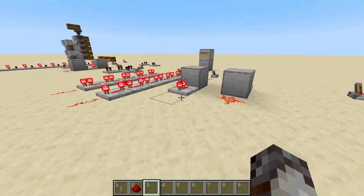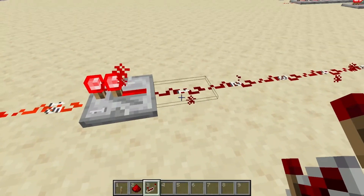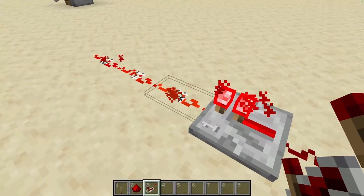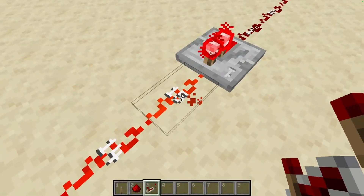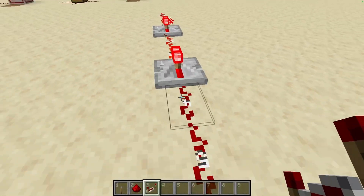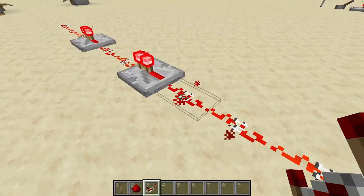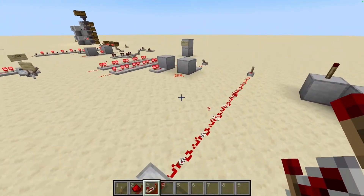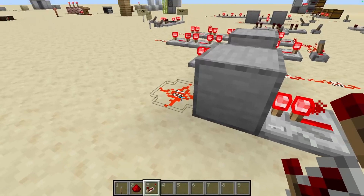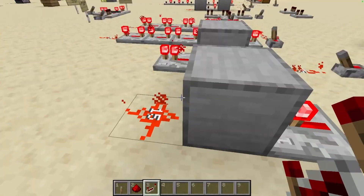If you ever need to send a redstone signal a long way, repeaters come in super handy for that. Basically, they take any signal strength and repeat it, boosting it back up to a signal strength of 15, no matter what the input was. So you can think of it like a Wi-Fi repeater — it grabs whatever signal it gets and repeats it at full power. Also, if you place a repeater directly into a block, it will always strongly power the block it's facing, meaning you can pull the signal out through the block with redstone dust, as mentioned before.